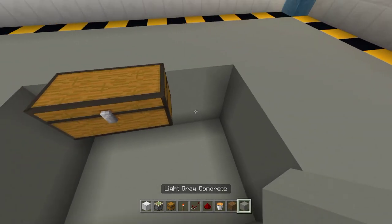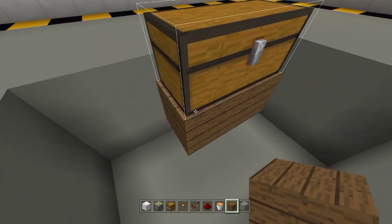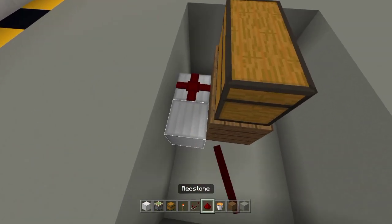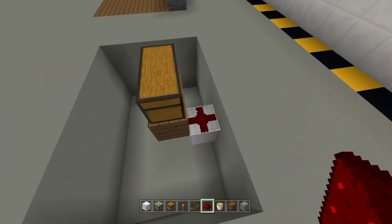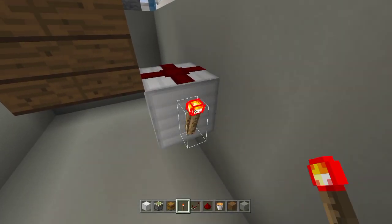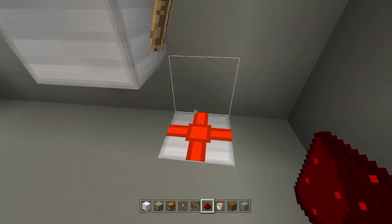Next, place your floor block underneath the trap chest. Then place two building blocks here, with redstone dust on top. As you can see, when I open the trap chest it activates the redstone. I'll place a redstone torch here — just like that — and then a block with redstone dust so it turns on.